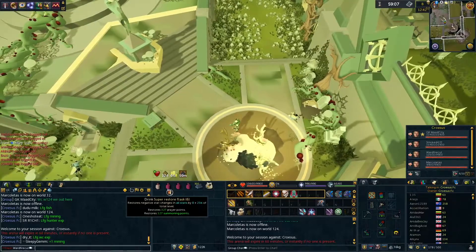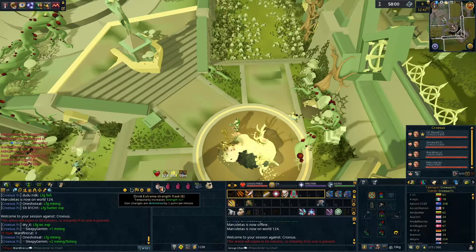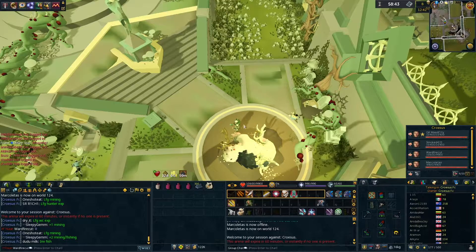These groups will be guaranteed to make at least 10 million per hour. The boss is genuinely fun, has far deeper than expected mechanics, and forced me to finally get bladed dive — and now I'm looking at double surge.